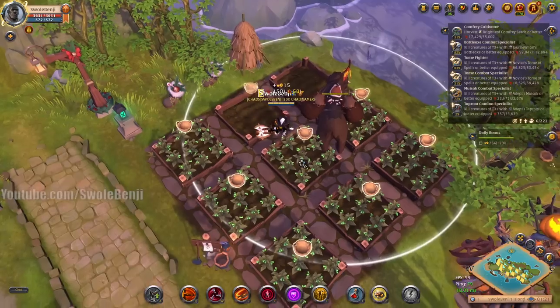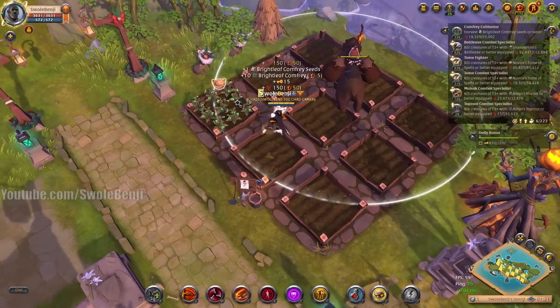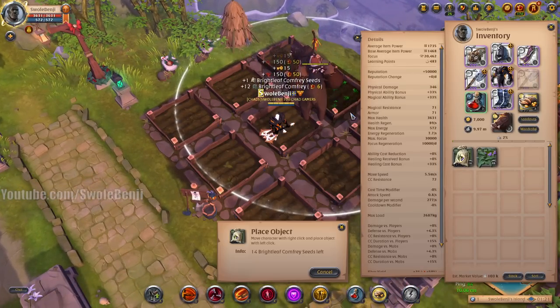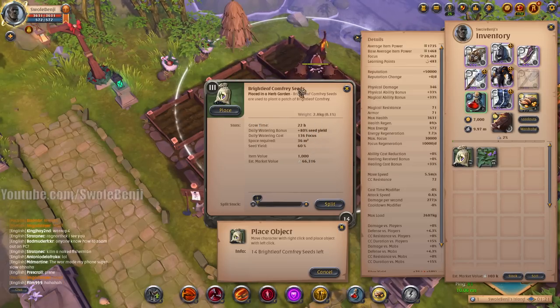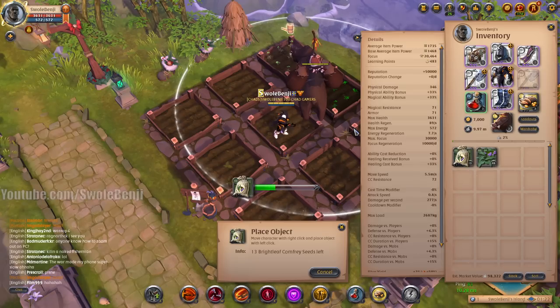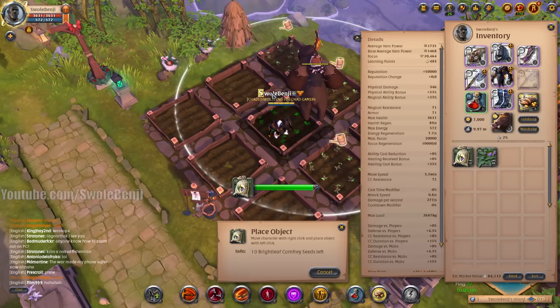Instead of left-clicking and clicking take, you can hold shift and then left-click to skip that little box popping up. On cell phones I think they actually have a faster way of doing this. I'm going to click my seeds here because I watered all the plants — I get 100% back of the seeds. I'll talk more about seeds in a sec.